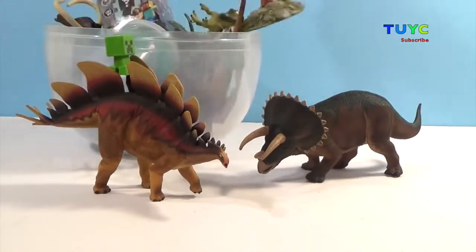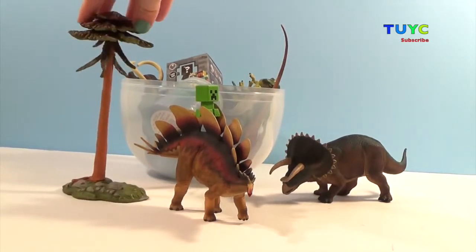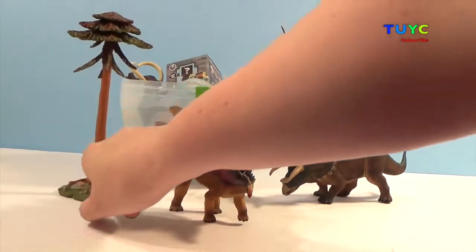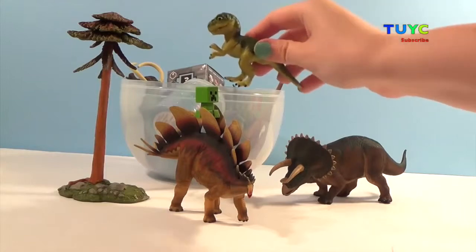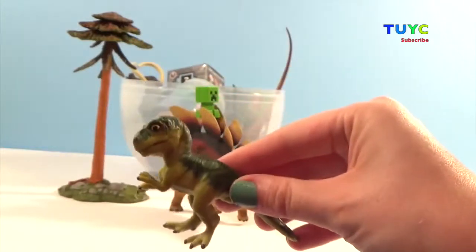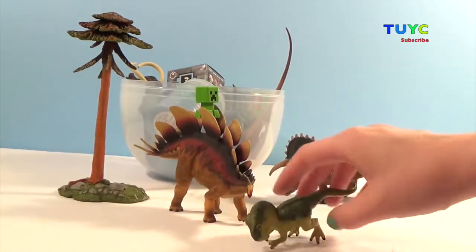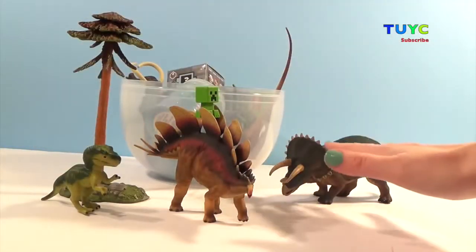Check this out — this right here is a tree from the dinosaur age, and it is really cool because you see the long stem but you don't have leaves until you get to the top. And look what we have here — a baby rex! That is so cute. He is the mightiest of all dinosaurs, but right now he's so tiny he's going to hide, because the two adult dinosaurs are way stronger.